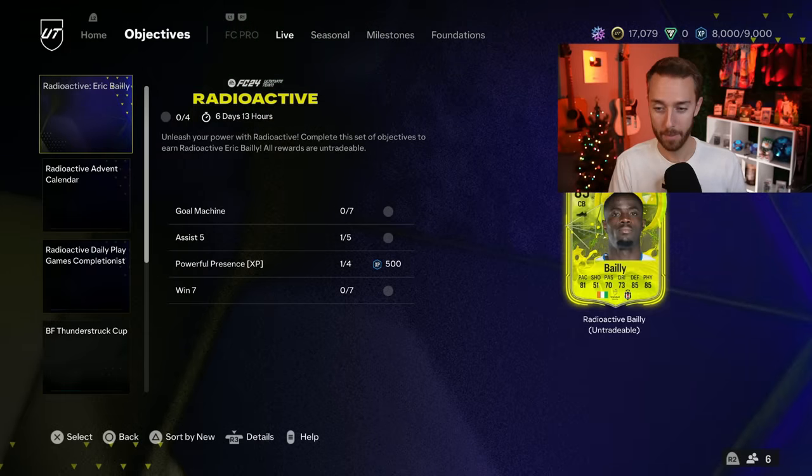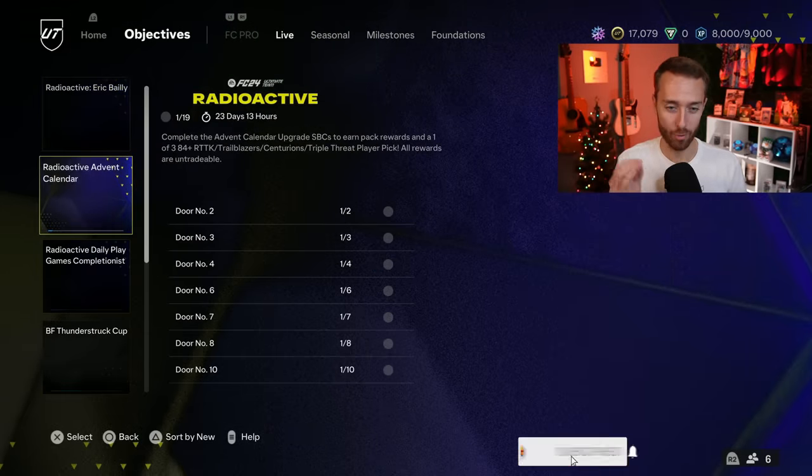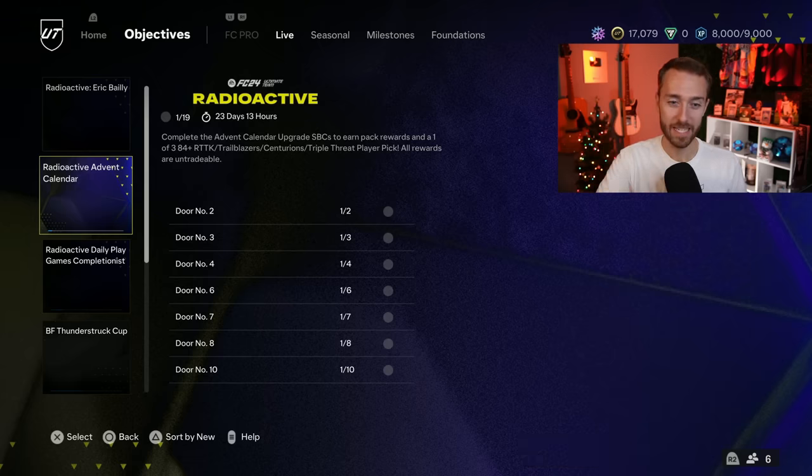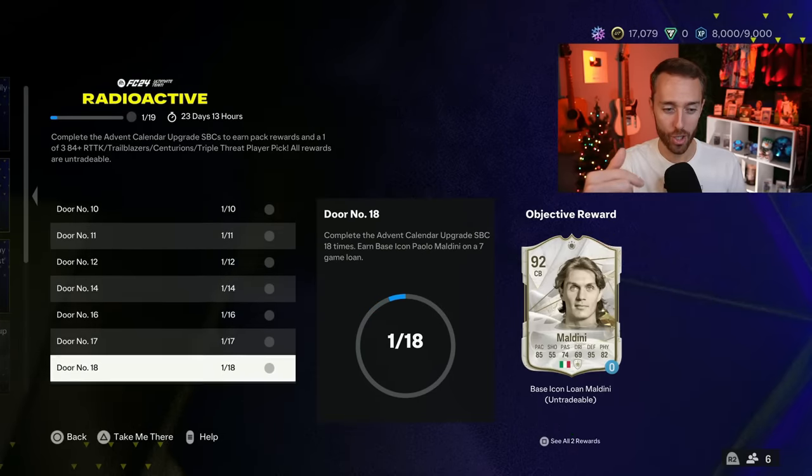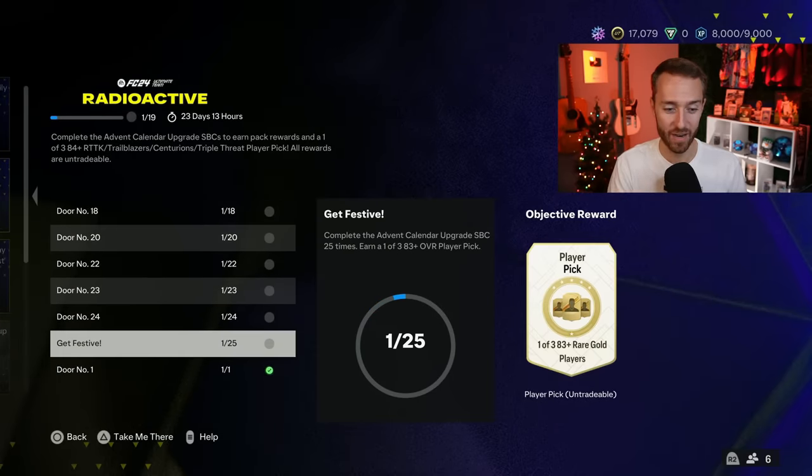But the biggest dub about all of this is the radioactive Advent calendar, which is basically like a daily login SBC. Take a look at this — it goes all the way to Christmas. 25 times on the Get Festive is finally the last day where this will be able to be completed.